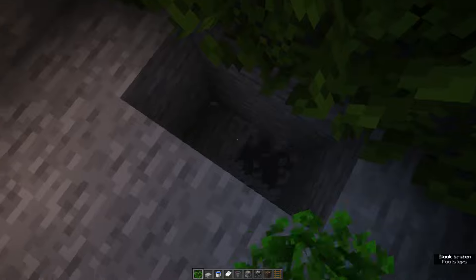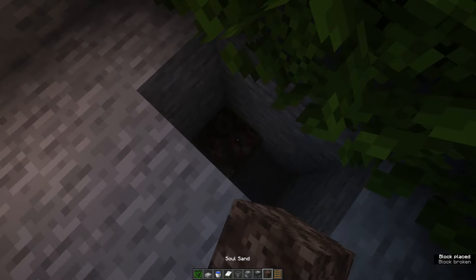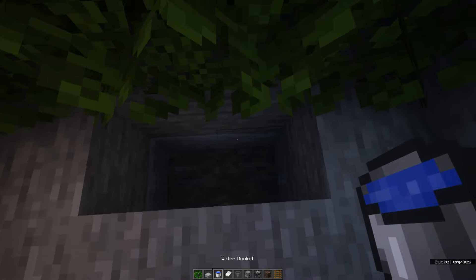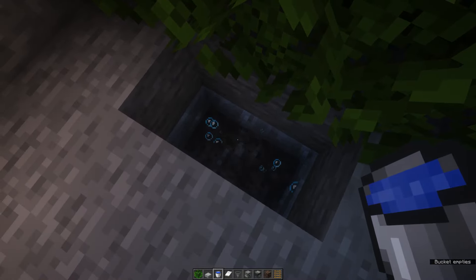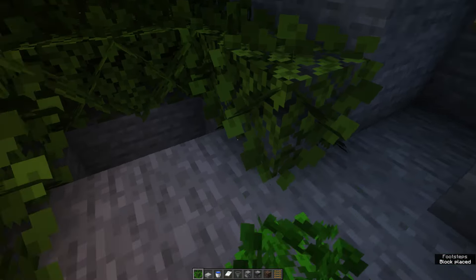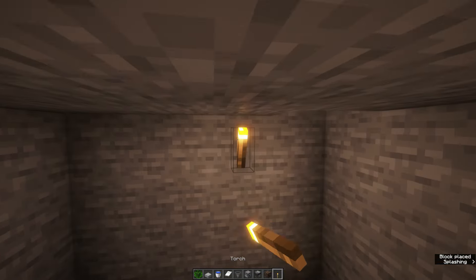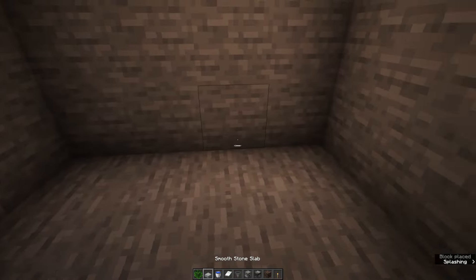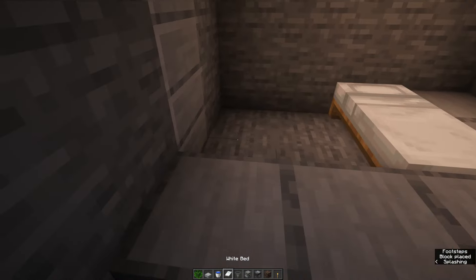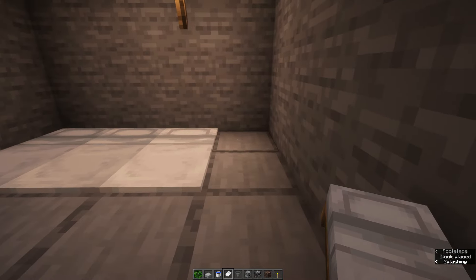Place down two soul sand and two water buckets on top of it. This is the holding cell for the zombie we are going to add. Surround it with leaves as well. Repeat this on the other side and make sure the entire floor is filled with leaves — this prevents iron golems from spawning on these blocks.